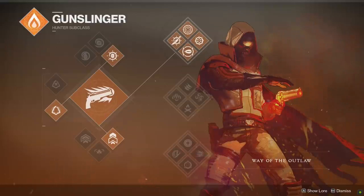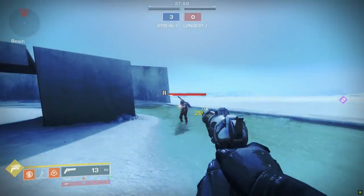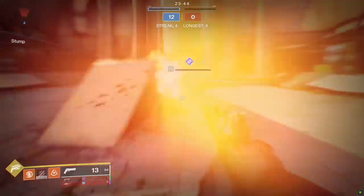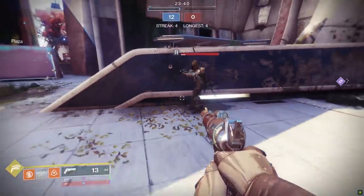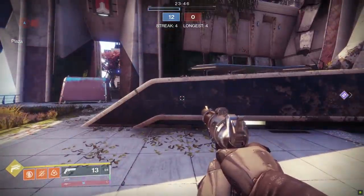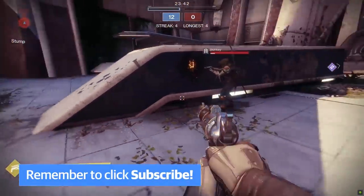Let's move on to the changes made to the Gunslinger, starting off with the Way of the Outlaw, aka Top Tree. First on the menu are the changes made to the Throwing Knife, which still has the ability to explode, but now it's like a knife and a tripmine had a baby together. You can stick it to walls, floors, doors, any surface at all, and it will stick there for 14 seconds or until an enemy Guardian walks into it or even kinda near it. The blast radius on the tripmine knife is kinda wonky — if a Guardian runs right through it and gets hit with the very dead center of the explosion, it'll do good damage.